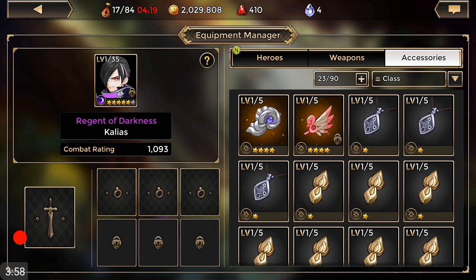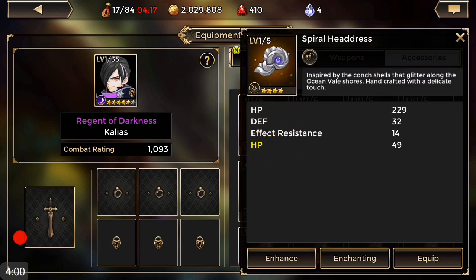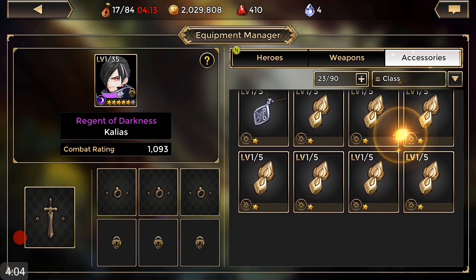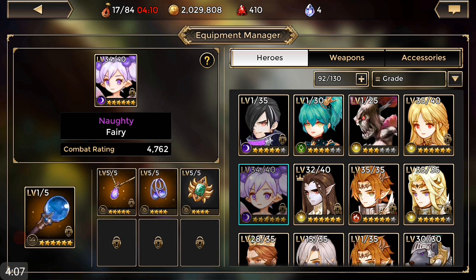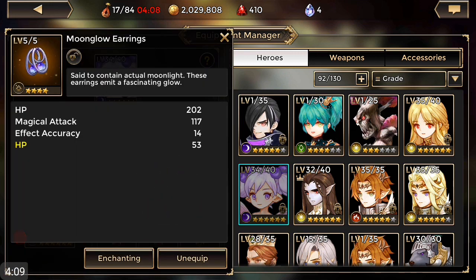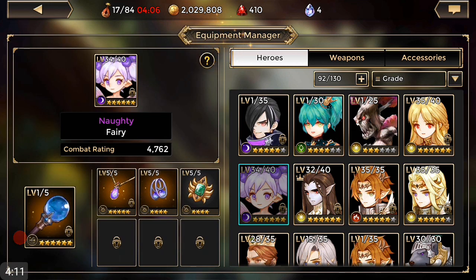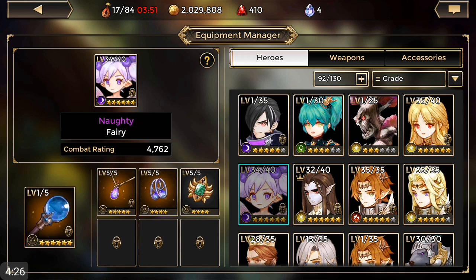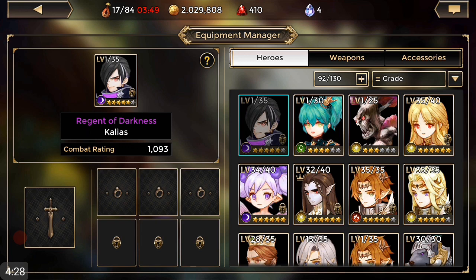After getting a new mage, this is going to work really well. I think I had action speed charge on a different unit. The effect accuracy I put on my fairy — it's pretty much at 100 percent accuracy to do the effect. It's all I really have for a mage right now, so I just put it on there for extra points.